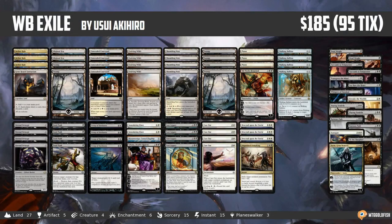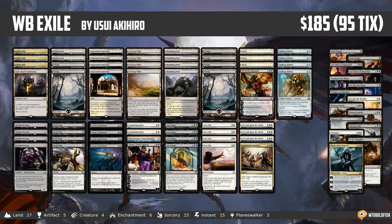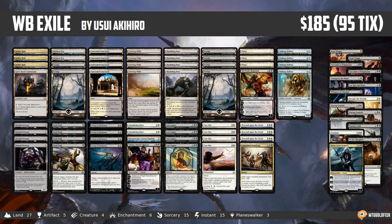Hello everyone, it's Seth, probably better known as Zephron Olive, and it's time for another Instant Deck Tech. We have a super unique list to check out today — this is White-Black Exile from Yusi Ekihiro, who took it to a Top 8 finish in the infamous Small Japanese Tournament. Congrats to Yusi on their finish with the deck.